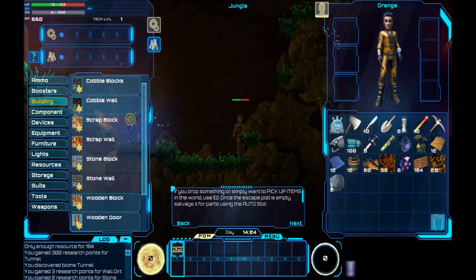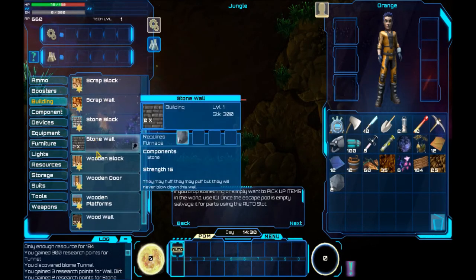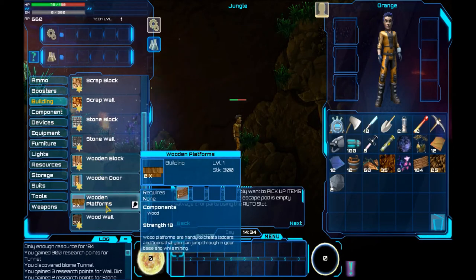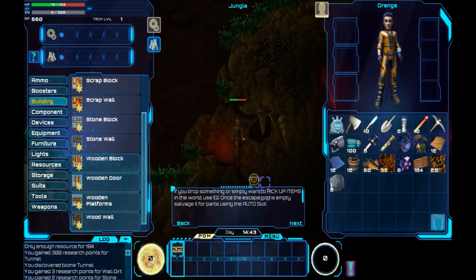I can build wooden blocks, wooden platforms. What's that? Wood platforms are handy to create ladders and floors that you can jump through in your base and while mining — like this.